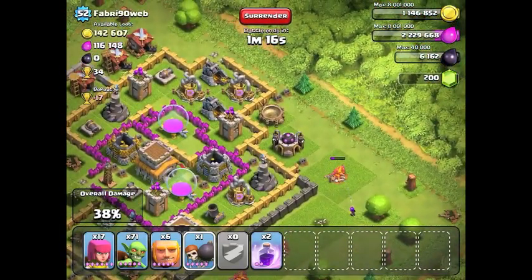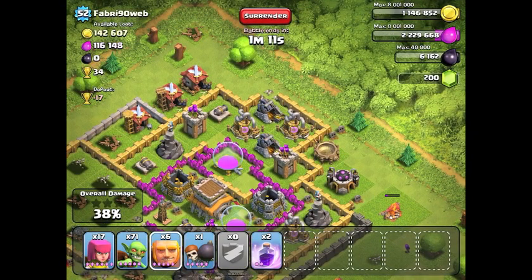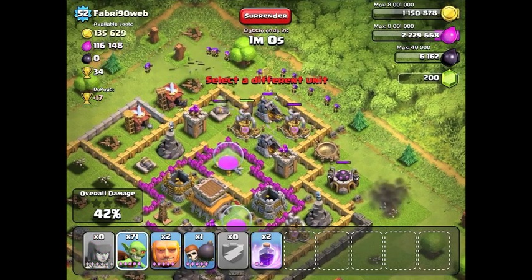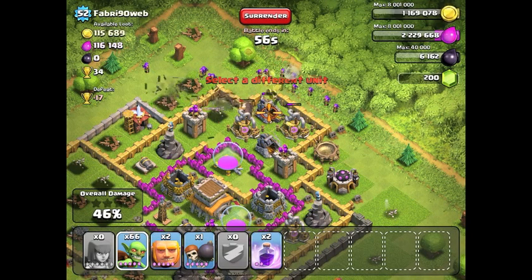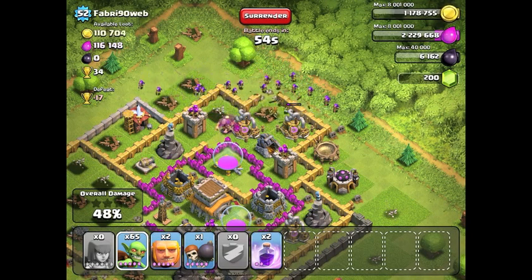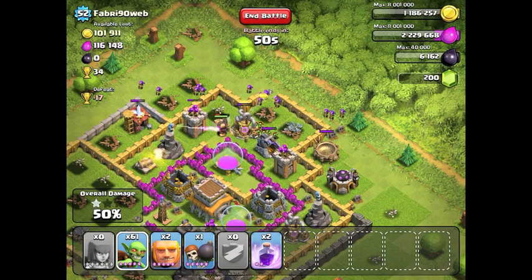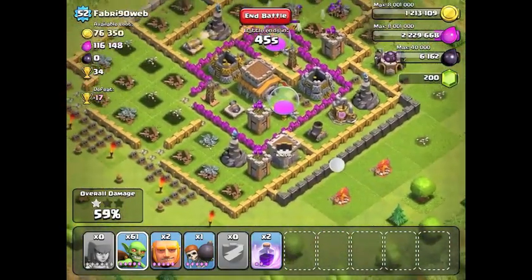My archers are still over there. I'm actually trying to win this battle as well as getting the resources, so I'm trying to get at least 50% damage — it should be fairly easy. I'll save two of my giants so I can go work that other side and get whatever's left in the storages. But I want to go in here and destroy the mines and pumps to see how much there actually is in the storages, to see if it's worth my time to send the rest of my troops or just save them for another battle.